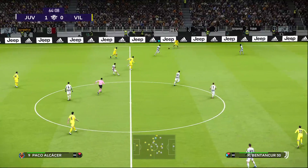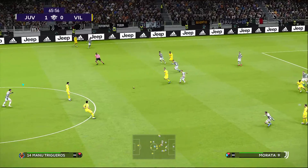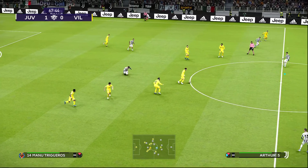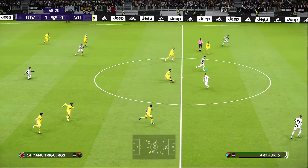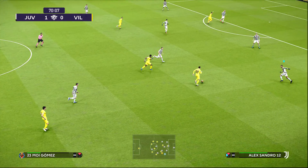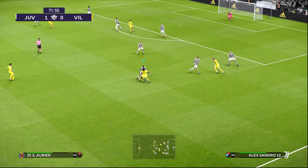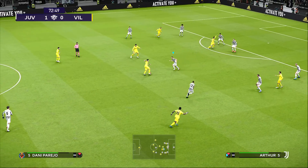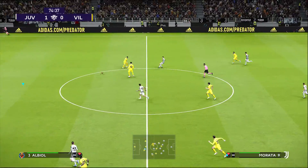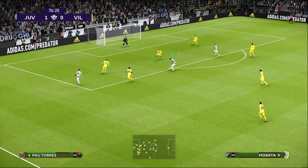The old lady versus the yellow submarine here — a couple of fun team nicknames squaring off. The old lady is kind of an ironic reference — Juventus, I believe, means youth in Latin, so the old lady is an ironic name. Yellow submarine is probably obvious given the kit color for Villarreal. Villarreal is in eastern Spain, just a bit north of Valencia. I'm not sure if they consider it a derby in Spain, but they're close enough that they certainly could. These are two big sides.